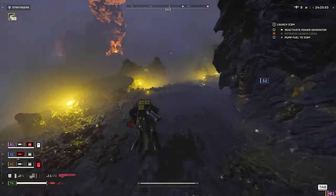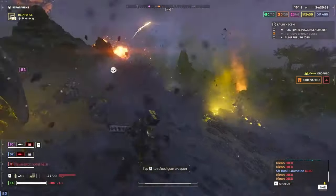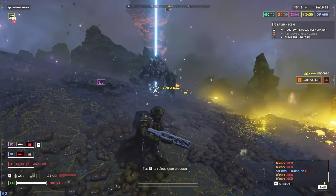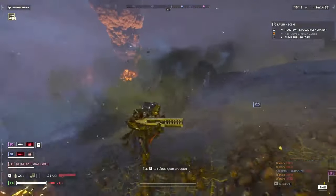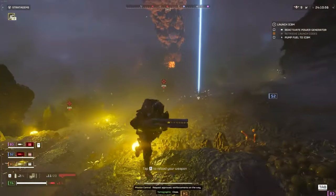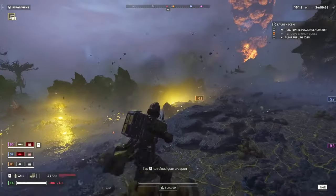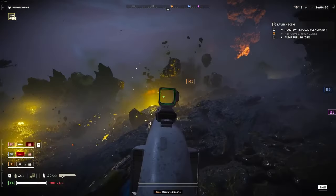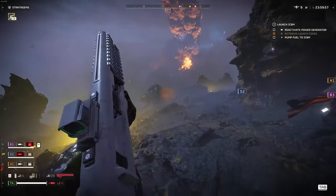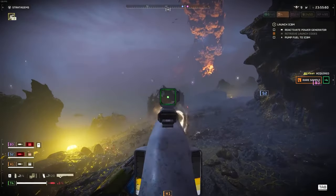With new primary weapons like the BR-14 Adjudicator Rifle and the R-36 Eruptor Rifle, you're looking at some serious firepower. And let's not forget the CB-9 Exploding Crossbow for when you really want to make an impact. For those who like to get up close and personal, the update has got you covered with new armor suits and capes for customization. From the C-27 Groundbreaker to the FS-55 Devastator, there's something for every style of play.